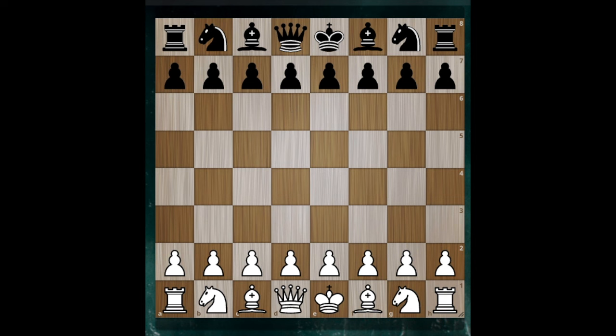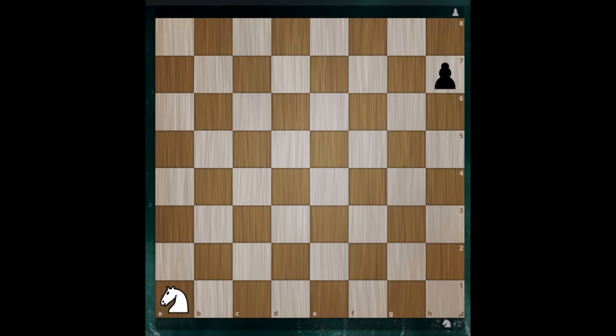Let's start off today with a bit of an exercise — a counting exercise. How long does it take this knight to reach this pawn? How many moves, assuming the pawn never goes anywhere? Let's count together: one, two, three, four, five. On the fifth move, we land on the pawn. What if I told you there is a shortcut to know how many moves it takes the knight to arrive on any square on the board?